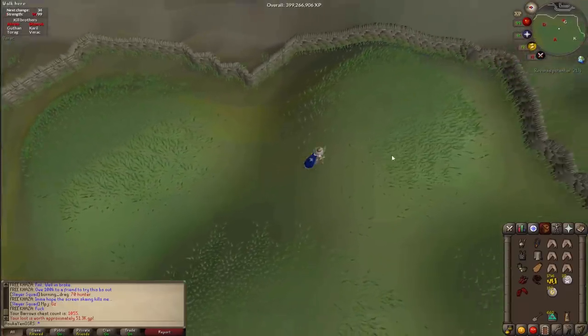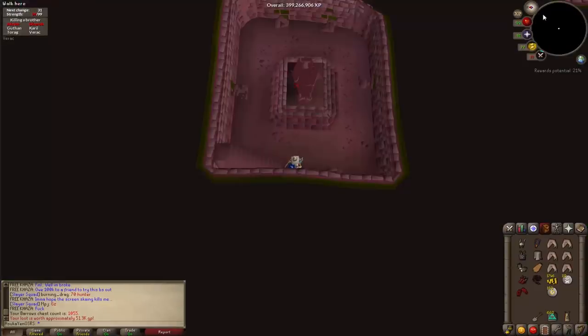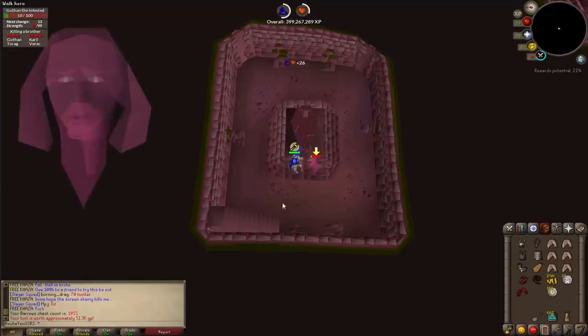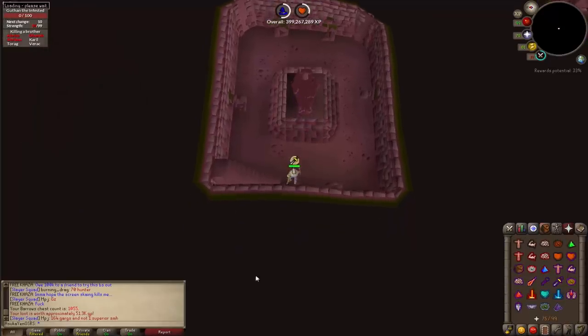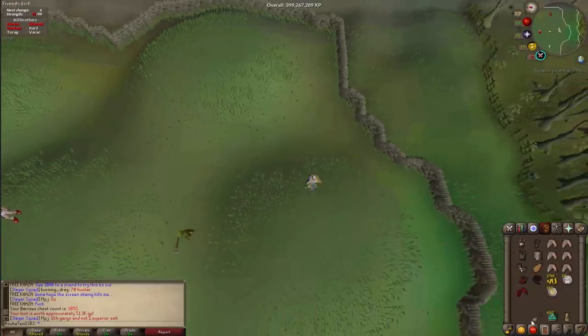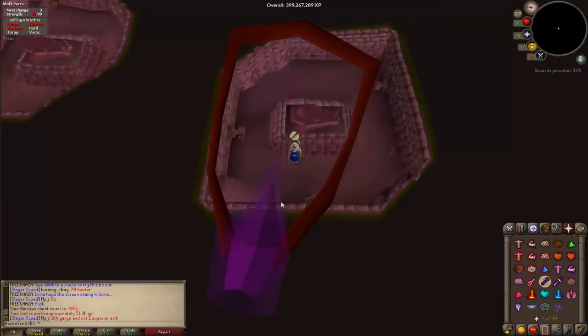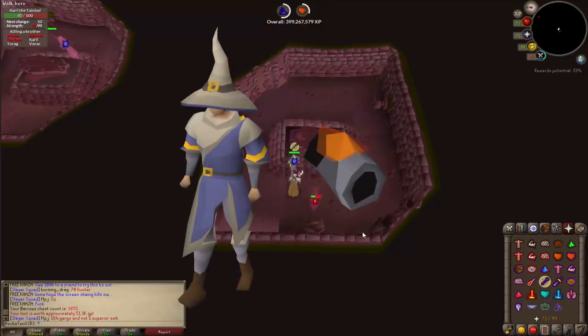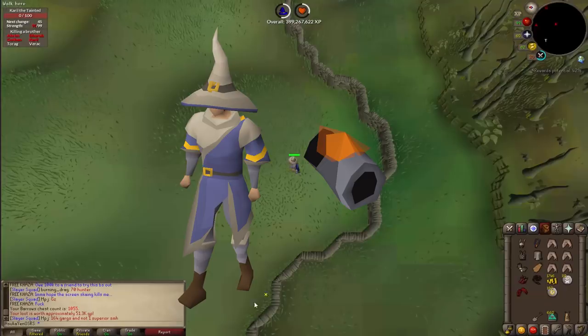For gear setups, you'll use magic to kill five of the brothers and ranged or melee to kill the last brother. Since you're using magic most of the time, magical damage bonuses are key. The occult necklace increases magic damage by 10% but requires level 70 magic. You can also boost magical damage with the ancestral armor set or tormented bracelet, though those are expensive. An additional 2% magic damage comes from the imbued god capes obtained from the Mage Arena 2 miniquest.